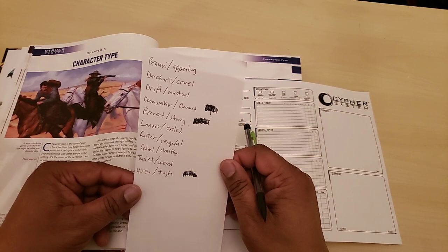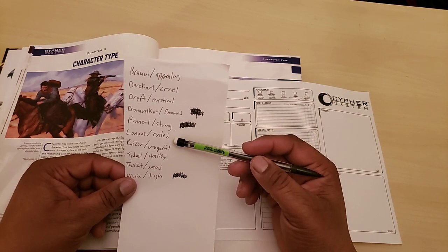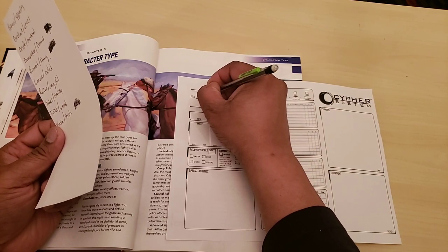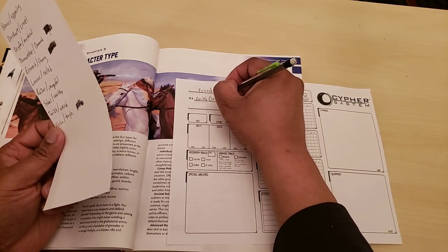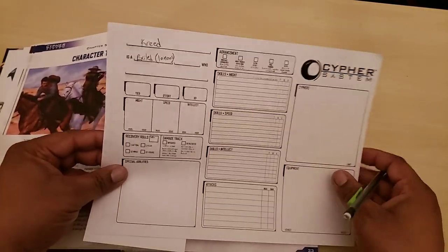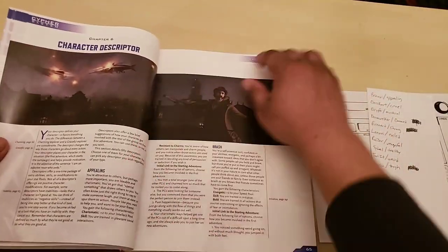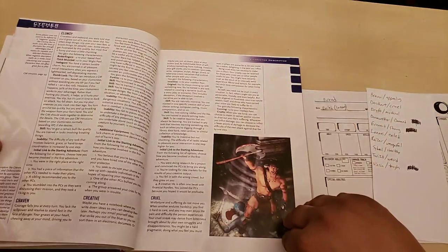None of the players in my game chose the Lonos, so the Lonos are the exiled tribe. I'm going to say Creed is an Exiled Lonos. Let me look up what the Exiled descriptor does mechanically. Here are the character descriptors in alphabetical order — and Exiled is right here.